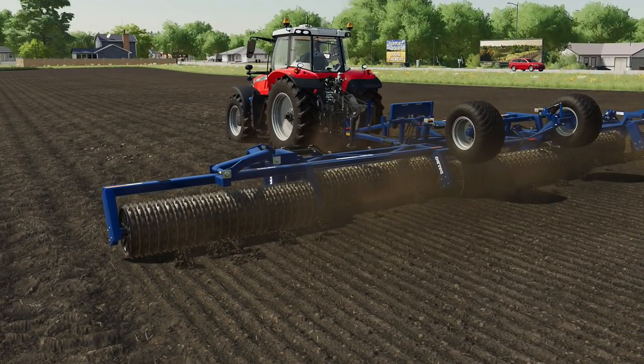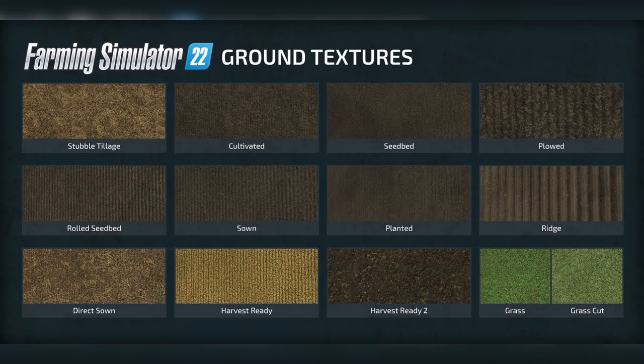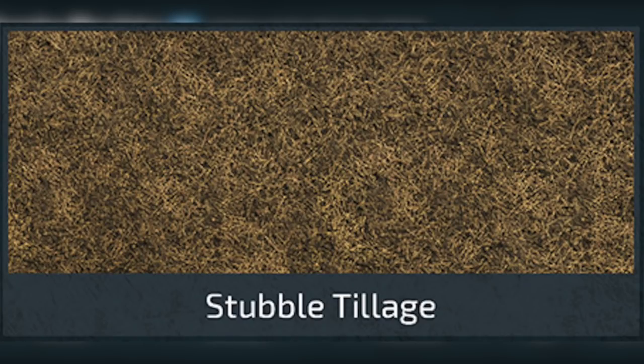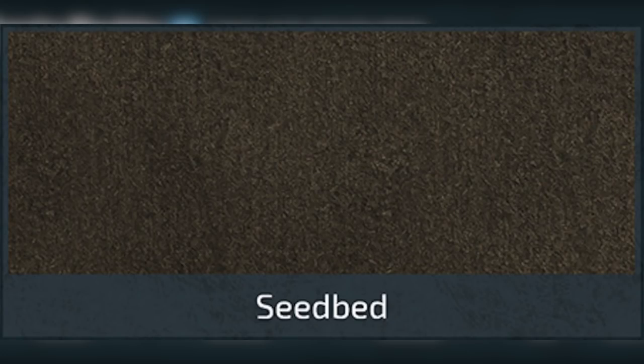Giants have basically revised all ground textures for Farming Simulator 22. You're going to see more visual diversity with this new game, making it easier to differentiate between different textures. As you can see, we've got 13 different ground textures to look at: stubble tillage, which is what the field is going to look like after you've used a mulcher; cultivated, which is self-explanatory; and seedbed, which I think is just ready to be seeded.